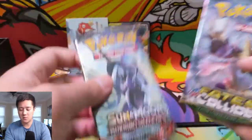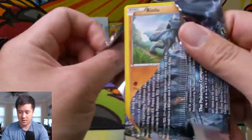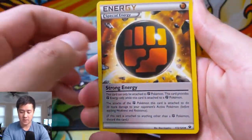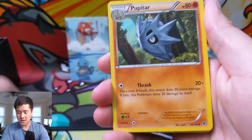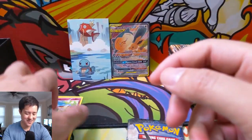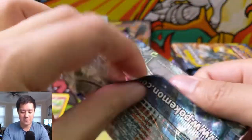Alright, we have a bunch of packs — let's do Fates Collide first. As always, if you want to support the channel just hit that like button down below. First pack: we have a Strong Energy, a Shauna, Pupitar, Riolu, Jigglypuff, Finniken, Snivy, Whismur, a Seal for the reverse, and a Mr. Mime — that art looks a little weird, Mr. Mime is a little creepy looking.